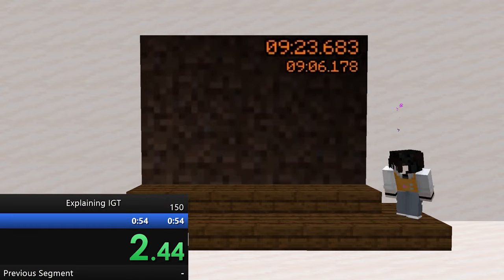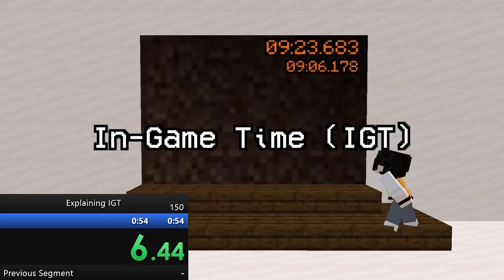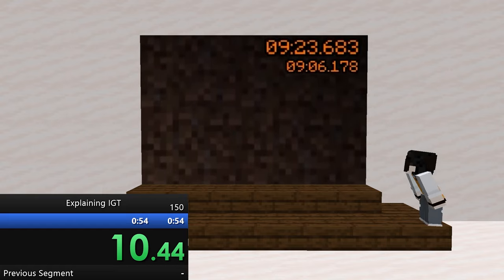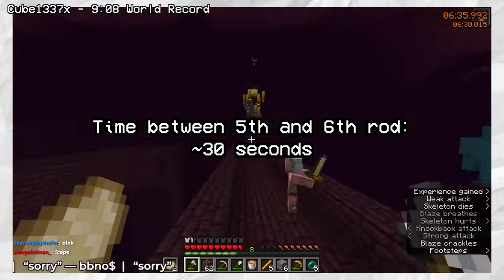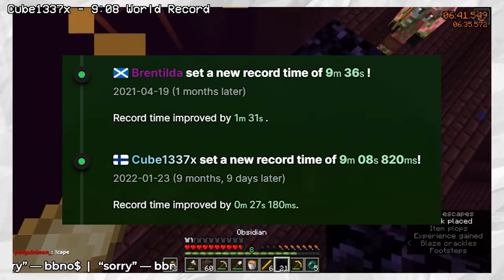You'll notice there are two timers. One is real time, or RTA, and the other is in-game time, or IGT. IGT excludes things like game loads and pauses, and is the time the leaderboard goes off of. This run was played incredibly well — there were a few parts where he got unlucky, but ultimately this run finally broke Brentilda's 279-day world record.